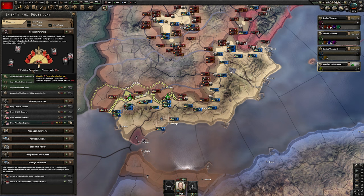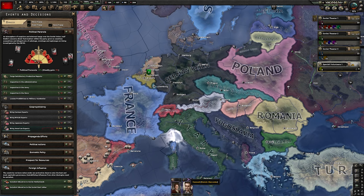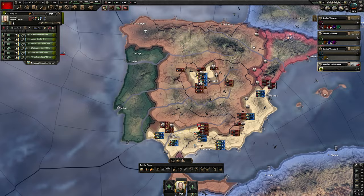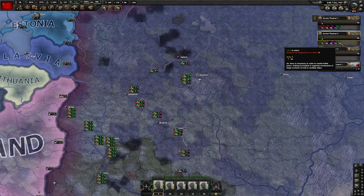We can also bring the American experts. We need to keep an eye on paranoia again — forge satisfactory reports as soon as it gets to 25% or more. As soon as we get our second spy, send them to build the intel network in Germany. We're going to forge satisfactory reports — I was slightly late but it's still fine. At this point the war in Spain is usually going quite badly for us, so it may be better to start retreating the army to safer positions.